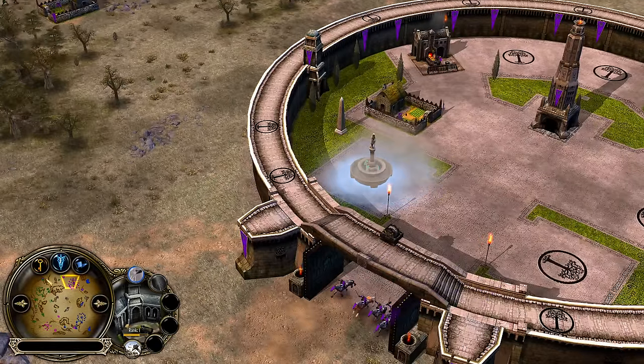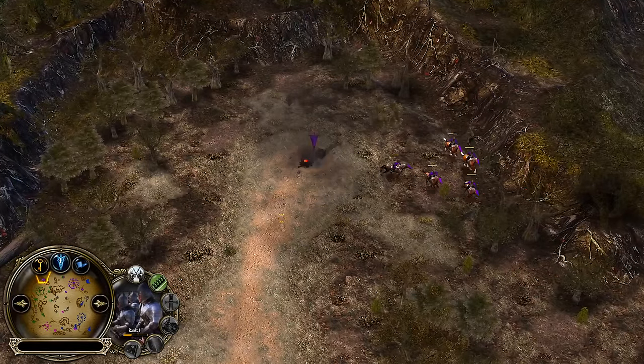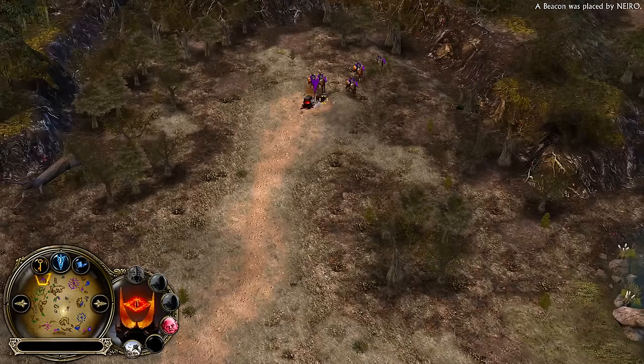Going for horse number 2 — the first horse was sent immediately forward, which is what you're supposed to do: to destroy the enemy Lumbermills. Because the last thing you want to do is deal with an early Nazgul when you're not even ready to fight for map control.